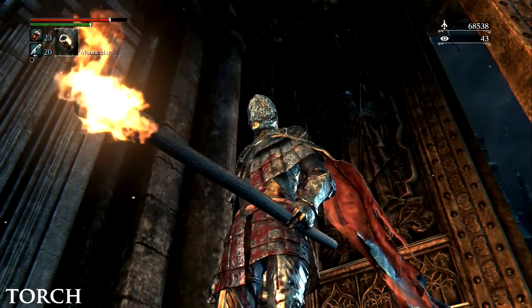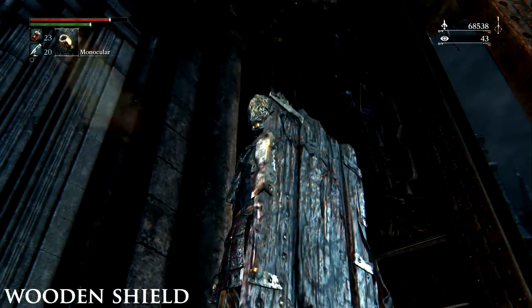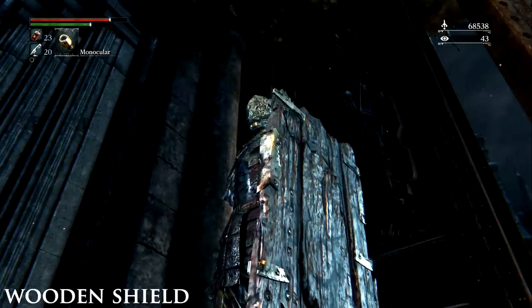The Torch. This can be found on a corpse next to the brick troll who is banging on the doors in central Yharnam. Wooden Shield. This can be found on a corpse up the big stairway right after the Cathedral Ward lantern.